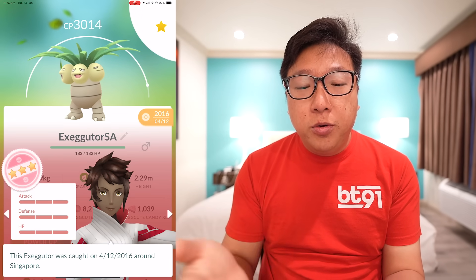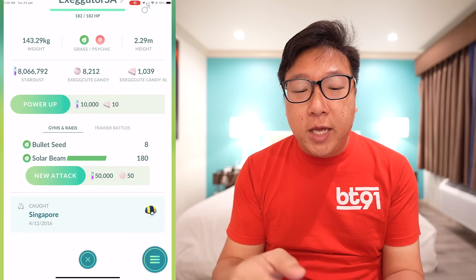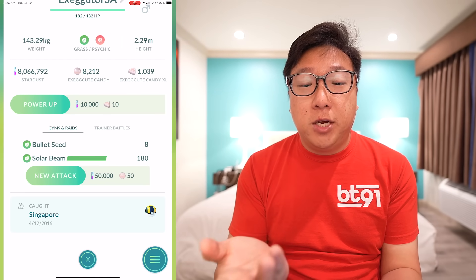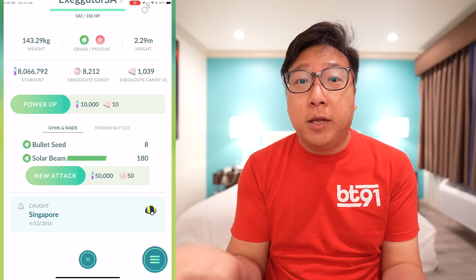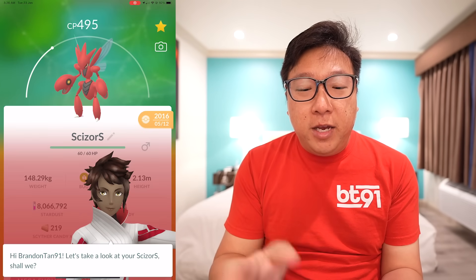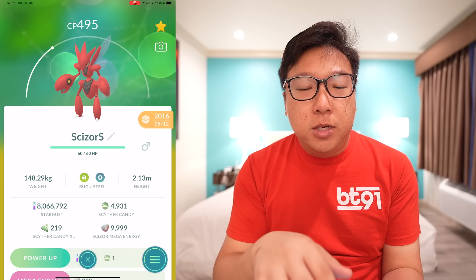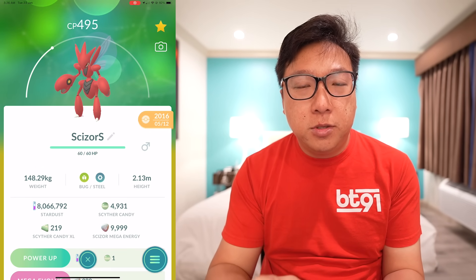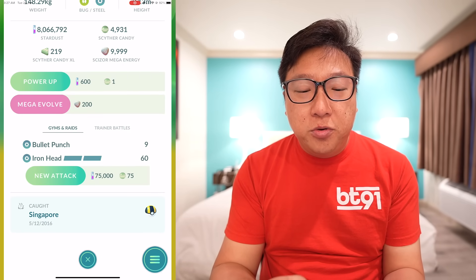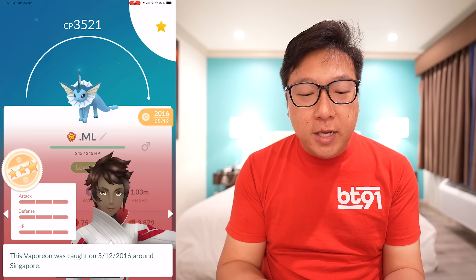Next is a Vaporeon - you can see I caught a handful of hundo Eevees. Remember at that point in time there were no shinies and no Generation 2 or Generation 3 Pokemon, so we were only looking at Generation 1 Pokemon. If you see any shinies it means I hacked the game. Now there's also a Scizor here - which was a Scyther first that I evolved. So this is from Generation 2, but it was caught as a Scyther and then evolved into Scizor.